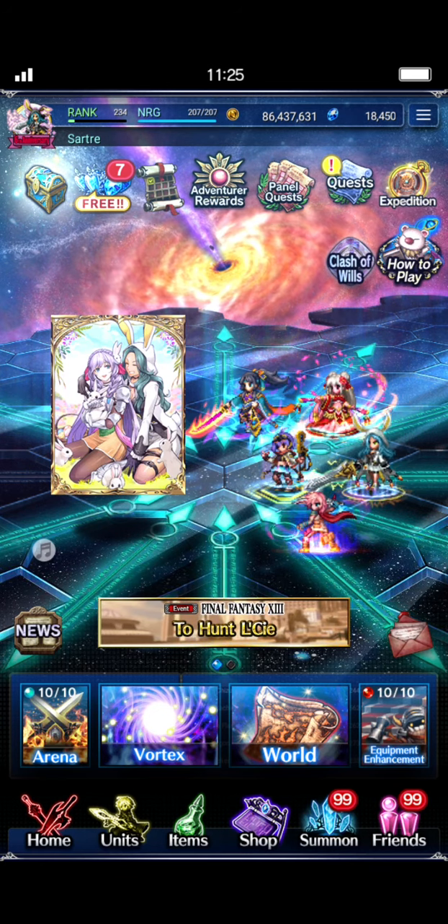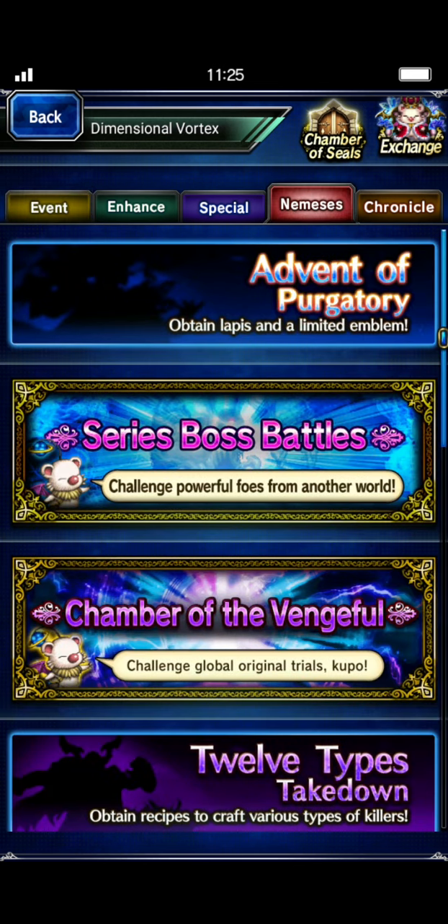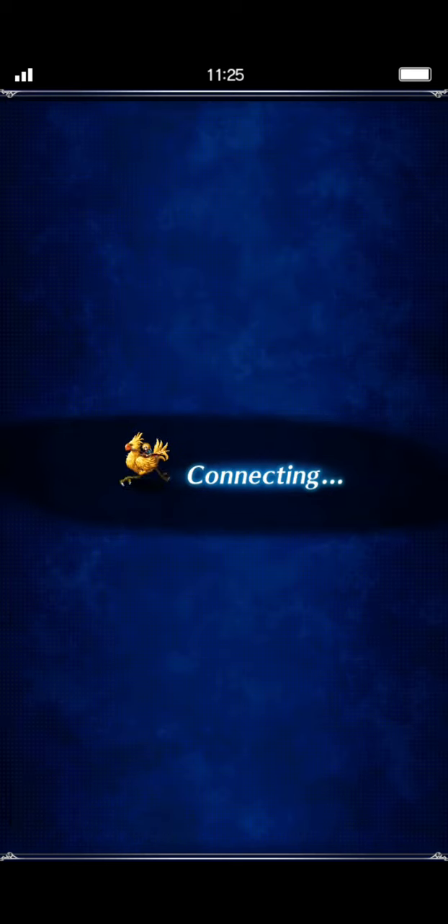Anyway, that's just one of the many gripes that I have with the game. I'm actually going to put out a video later today covering that a little bit more in depth. To get to the Chamber of Arms, the quickest way — you can go to the Far Plane if you want — but the easiest way is just to go to the Nemesis tab, click Chamber of Arms, and it takes you right there.